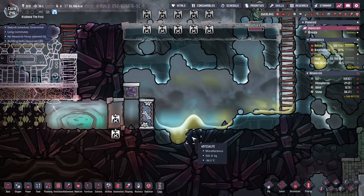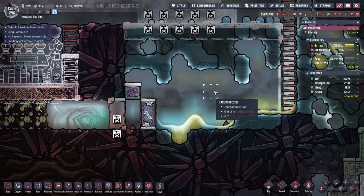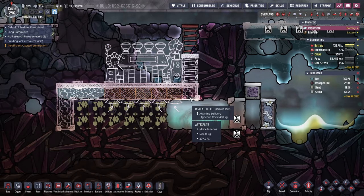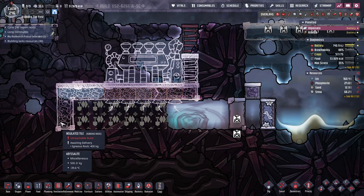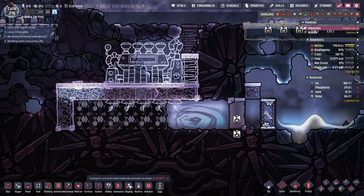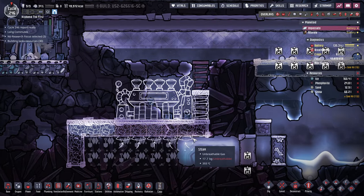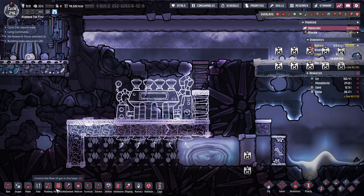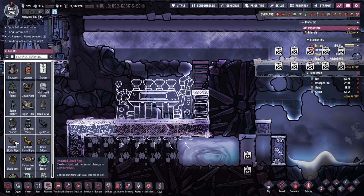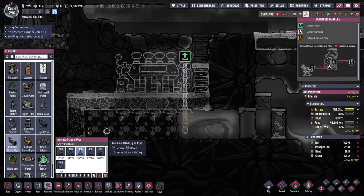Looks like we're getting more meltage here — this ice is melting pretty fast. We'll get this built with insulated tiles, get our steam turbine operational, and then I'm going to need insulated pipe plumbing to there with a vent.